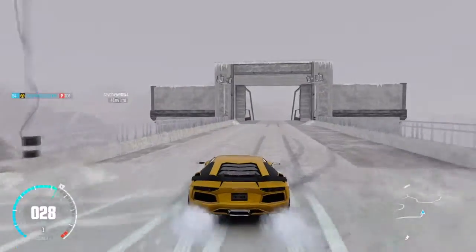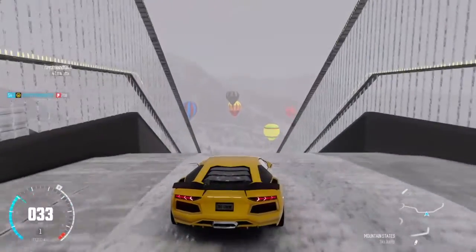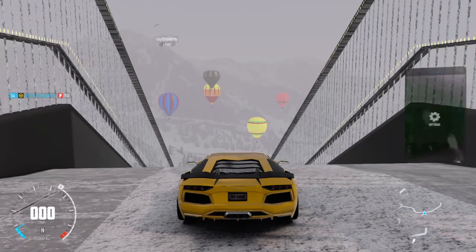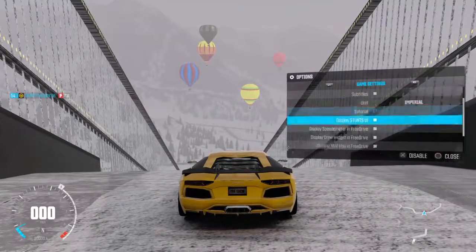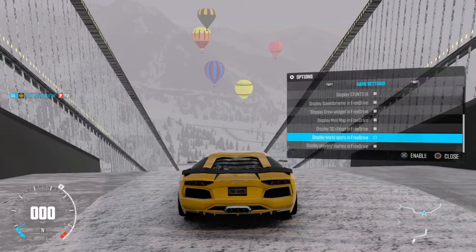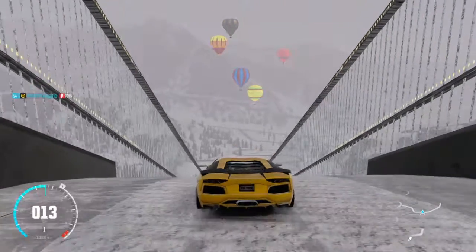When you come down here — oh, if you guys are wondering how I turned these really annoying skills off — you just go here and then go all the way to the bottom, then go one up. Go to 'Display World Spots in Free Drive' and you can just disable that. It'll take all the skills off and it's really nice.